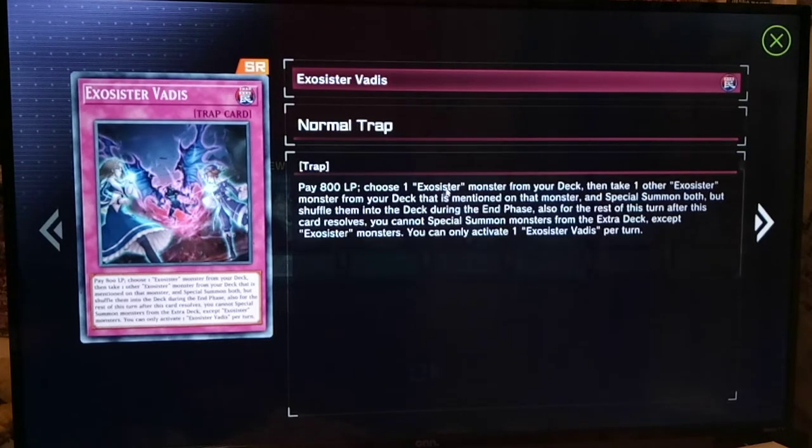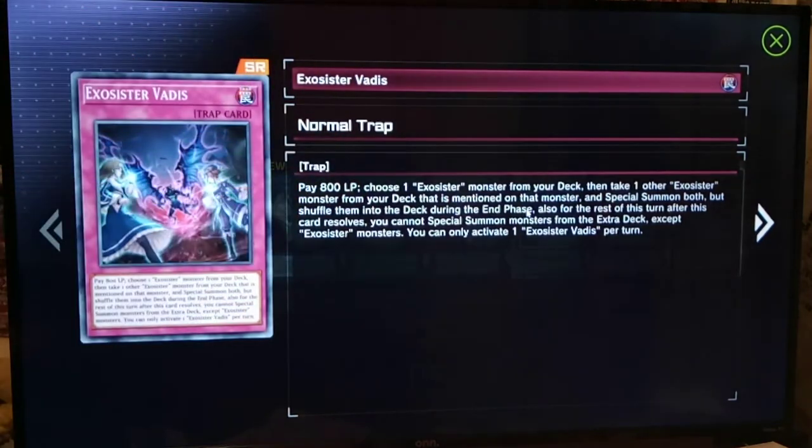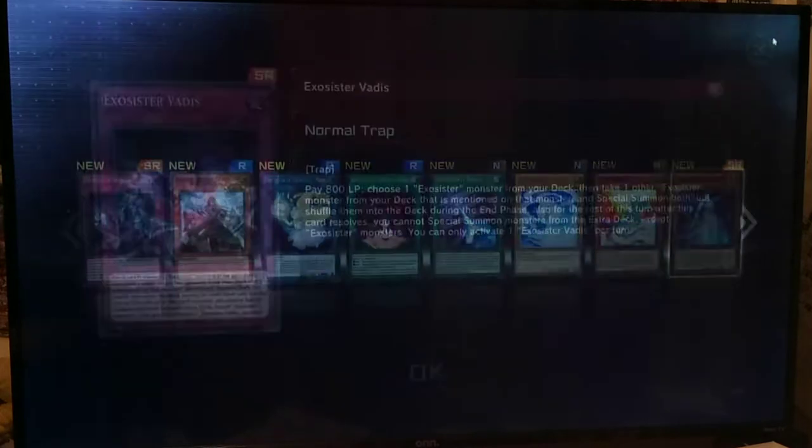Pay it Hunter — choose one deck. That seems pretty good. Shuffle them in the deck in the end phase? Well, that doesn't matter if you overlay them, link some of them, exceed, or Synchro. I don't know if they have Synchros, but or Tribute some of that. That seems pretty good.